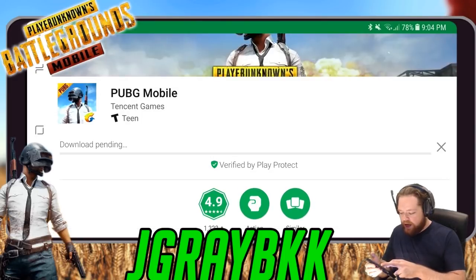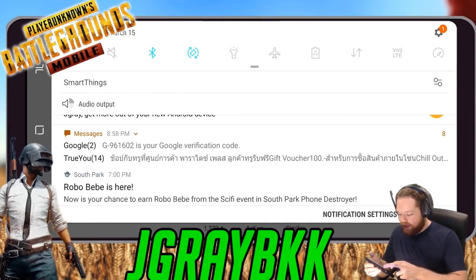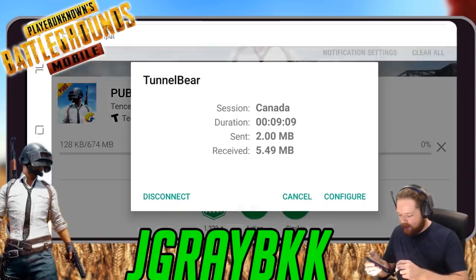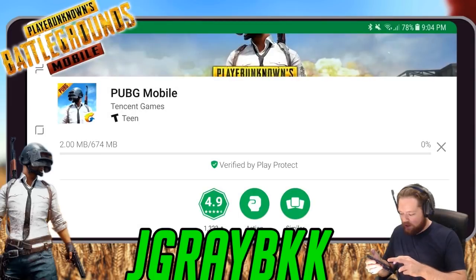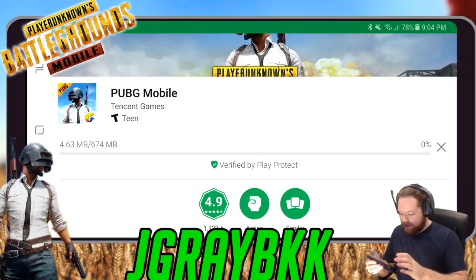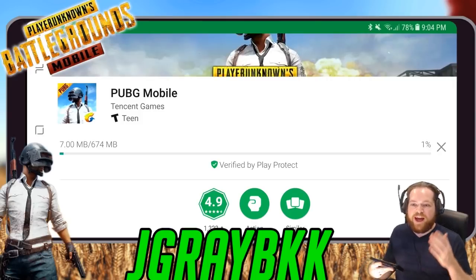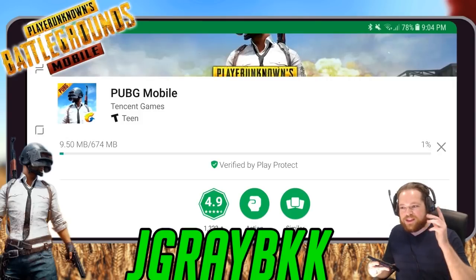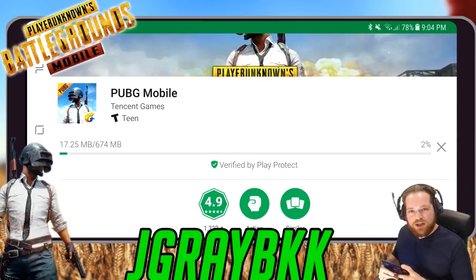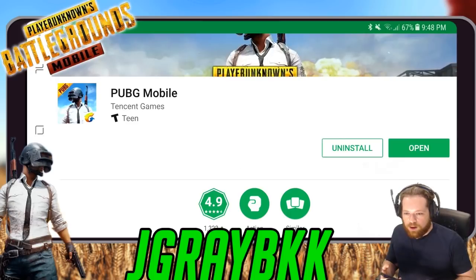Once you start installing, you can actually turn off the VPN now — that will let it run a little bit quicker. You can also turn your mobile data back on and you are good to go. Now this game is loading and I'll be right back once the game is downloaded and I'll show you guys what the game looks like.